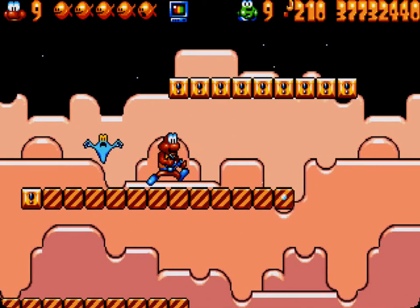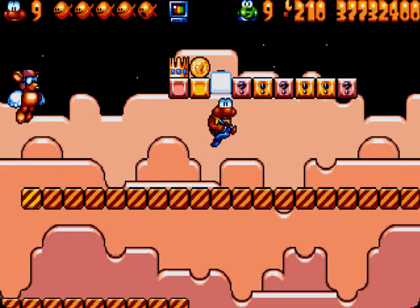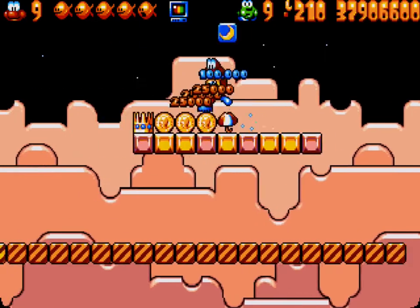And then you'll find these mystery blocks as well as this Icarat. And an umbrella.